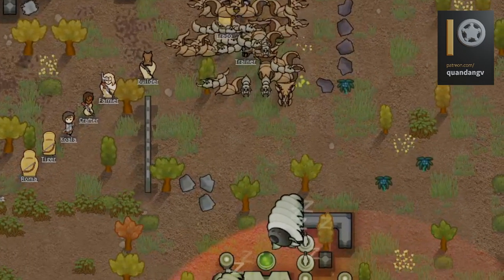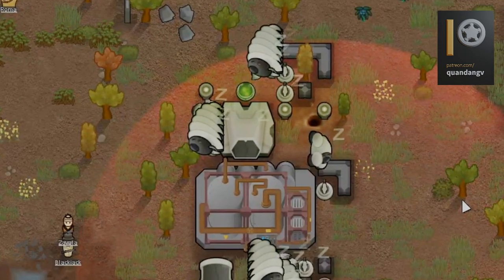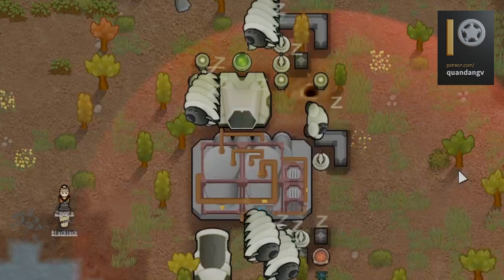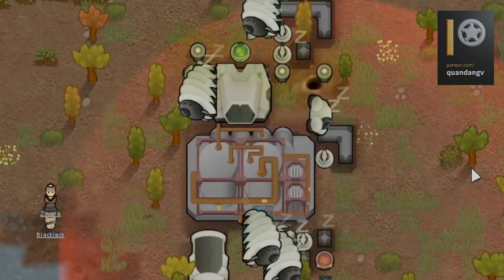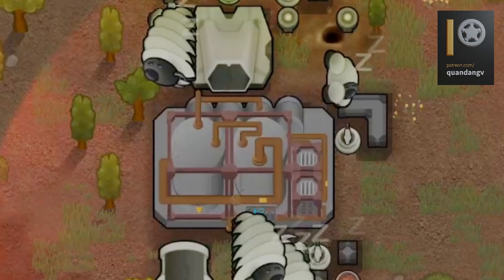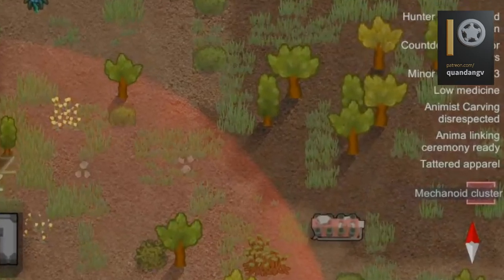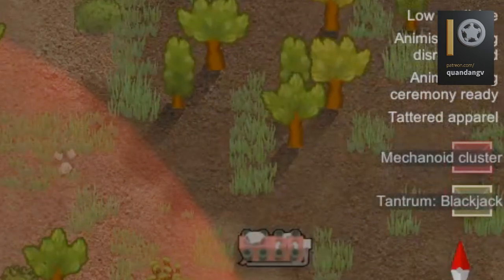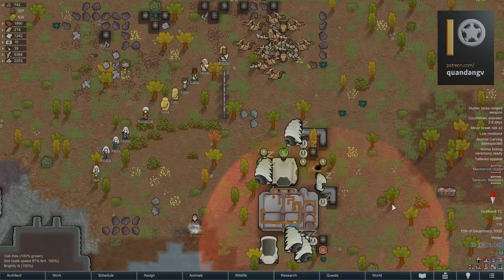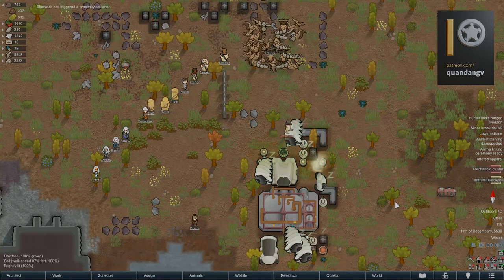But obviously, this is no time to worry about that, for the poisonous cluster in front of them has been decimating the trees and grass of this area, and this sphere of influence is reaching to the sun lamps, the only food sources of the colony, and they have no choice. But Blackjack decides to throw a tantrum at this very moment and just walk right into the proximity activator, waking the whole cluster.